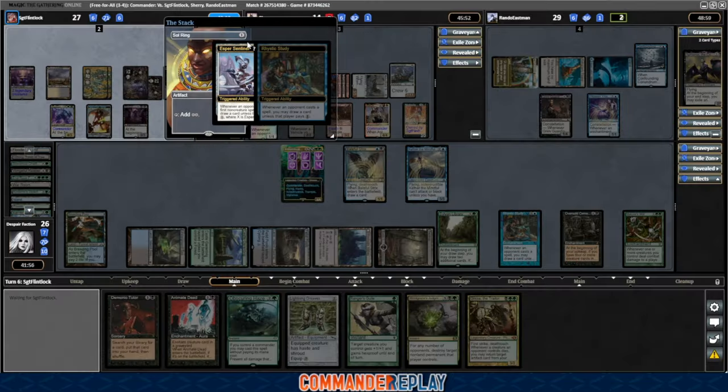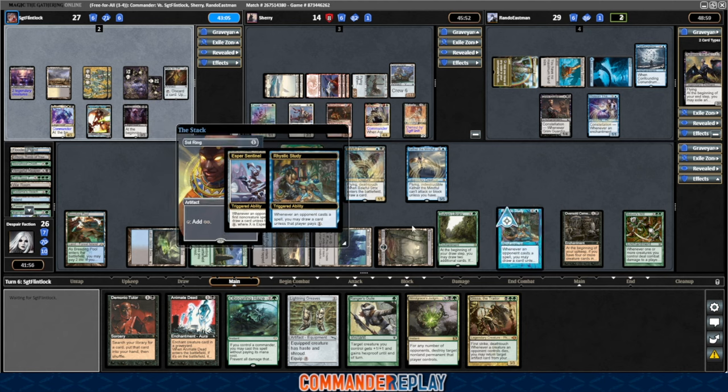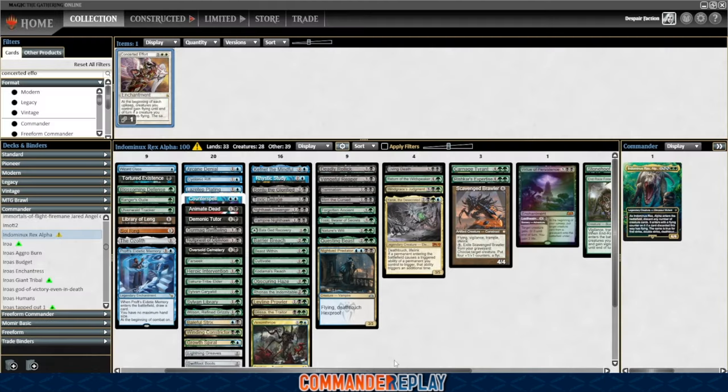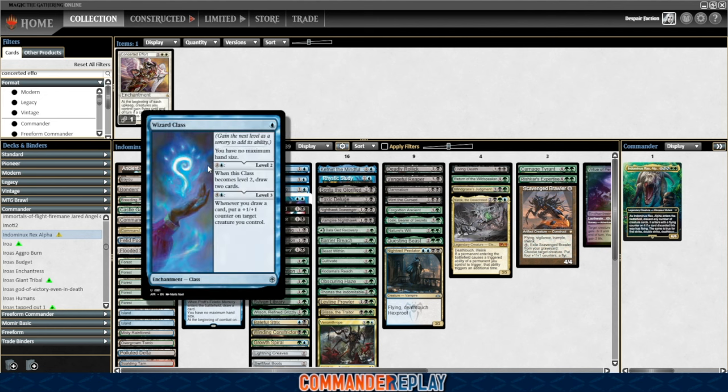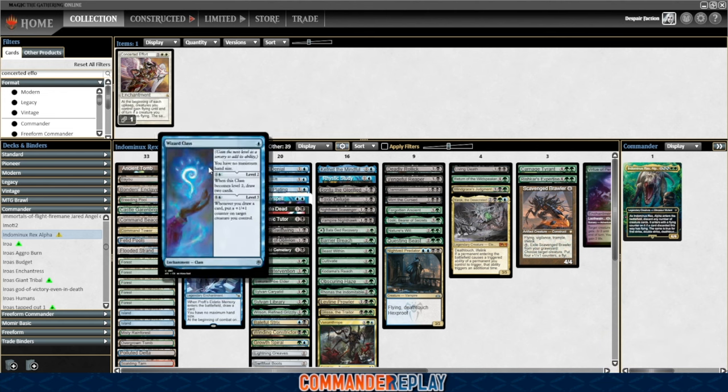Salt Ring coming in — Rhystic Study and Esper Sentinel. There are some really cool cards I want to try out in this deck. Wizard Class — if you have it upgraded all the way, whenever you draw a card, put a +1/+1 counter on target creature you control. I'm pretty sure how it works is that when you cast Indominus Rex and it draws a bunch of cards, you'll also get a bunch of counters on it — which seems really, really good if you can work that out. You're probably not gonna do it on turn five, but later in the game if your commander gets blown up, that seems like a really good play.